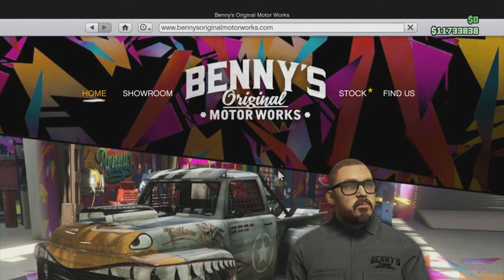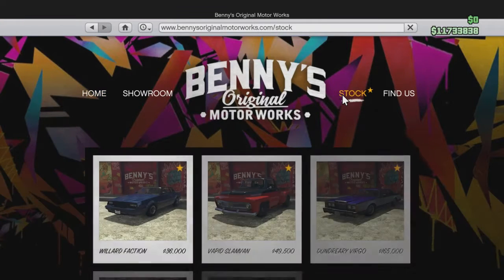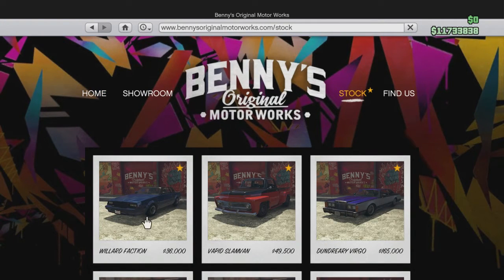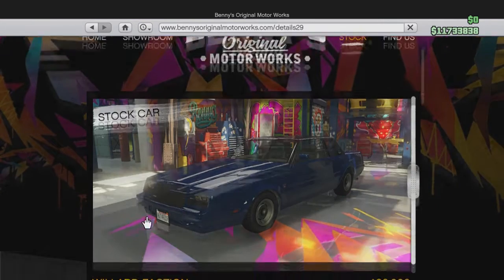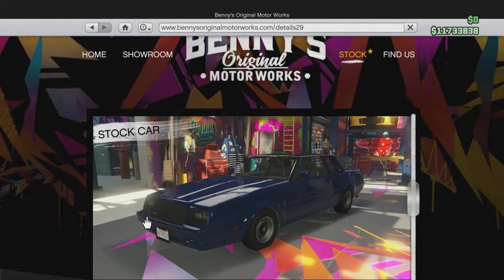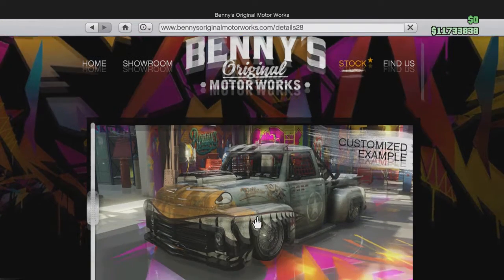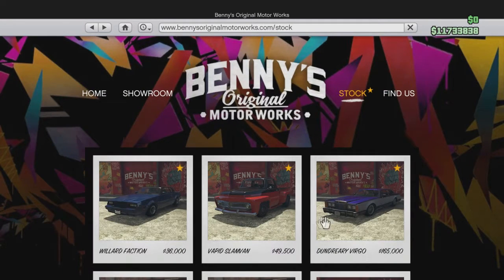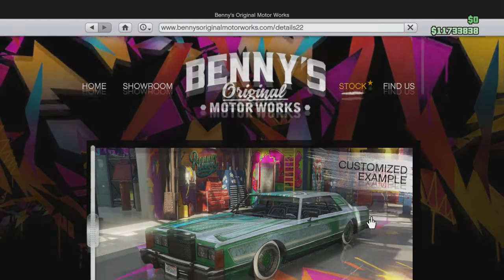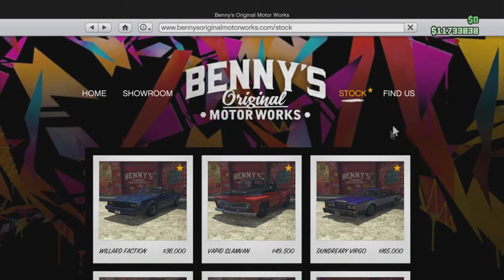I love that new livery for the Slam Van so I'm probably gonna end up getting that one. You need the Faction in order to get the Faction Donk - the stock version is thirty-six thousand dollars, not bad, but the upgrades will cost a lot more. All three of these rides are definitely going to eat money out of your Maze Bank account. The Slam Van stock version is about fifty thousand dollars, and the Virgo Classic will cost you a hundred and sixty-five thousand dollars.